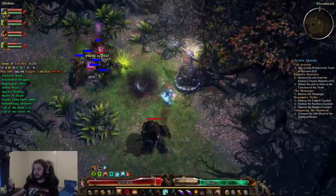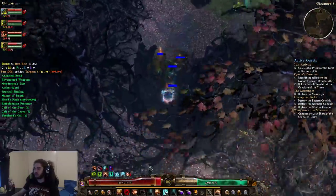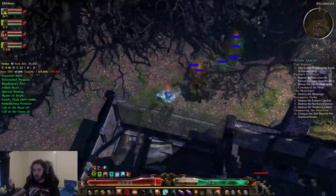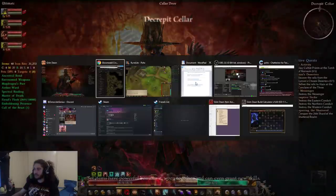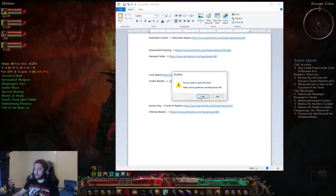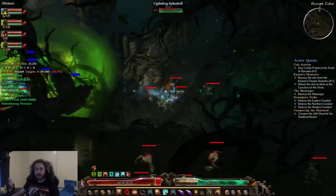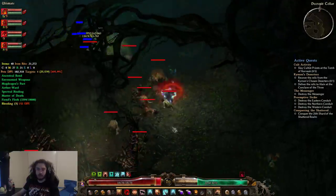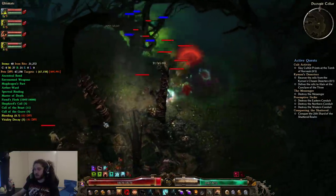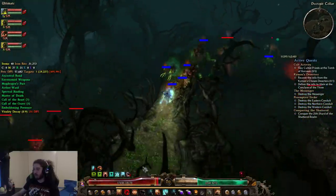Someone asks: can this be used in all difficulties? That's a good question — I've never tried checking. I think so, but don't quote me on that. So we're going to go inside the Decrepit Cellar now. For the Decrepit Cellar there are going to be two spawn locations only for the trove, which is really nice. What I like to do is walk up the ramp, because if you don't walk up the ramp you're going to have to walk back around.